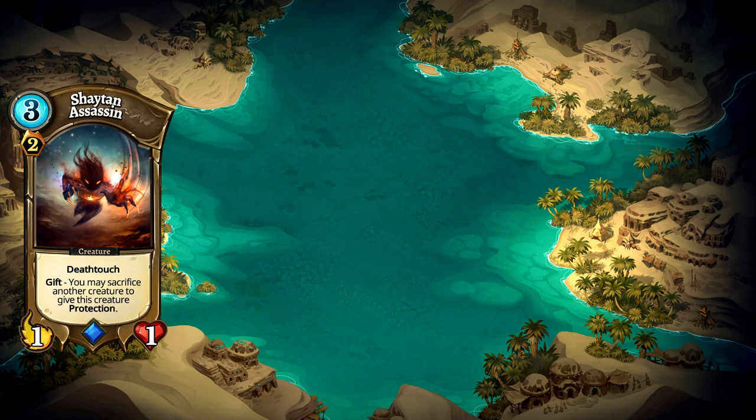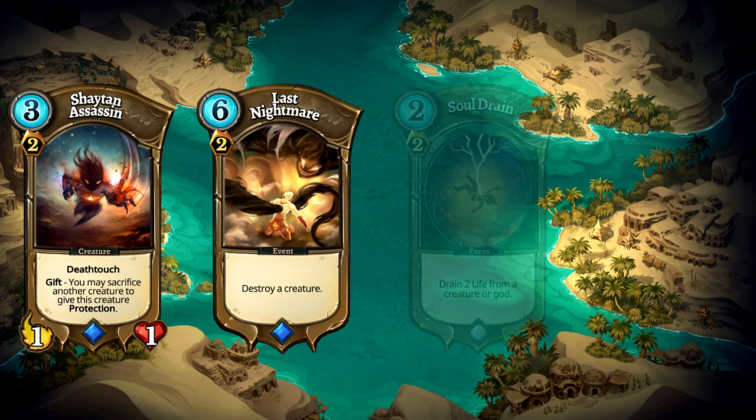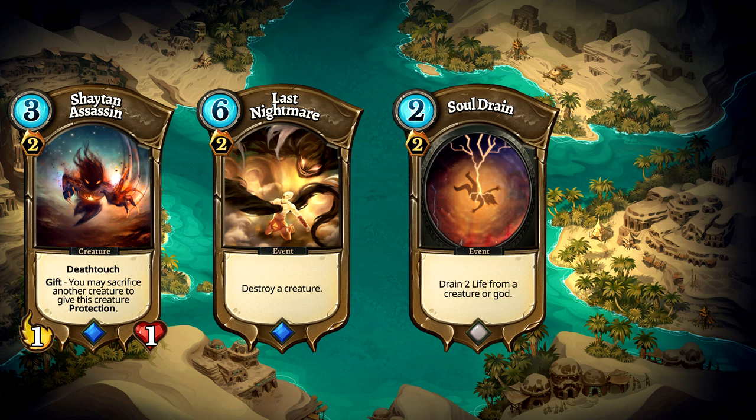Shaitan Assassin's optional sacrifice effect gives the assassin the potential for a 2-for-1 kill. Last Nightmare is our purest hard removal. We only use one because it is quite costly for such a fast deck. However it might be the key in removing that last taunt creature who's stopping us from ending the game. Soul Drain is a much faster event card that can help leverage the playing field or directly hit our opponent's orb. This card has great utility for its cost and fits the aggressive style of deck.